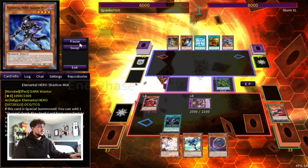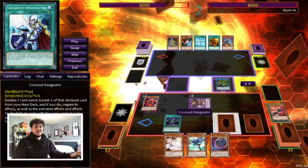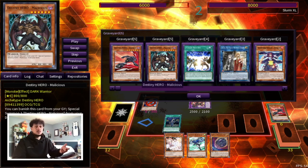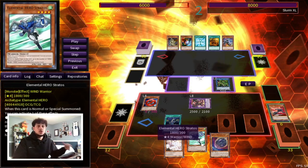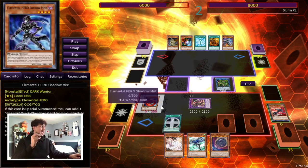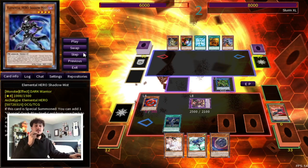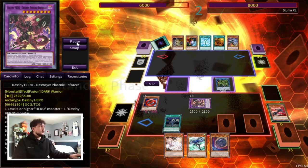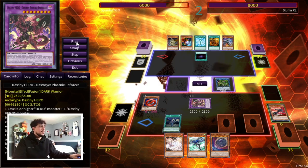Raynod has a cool effect — when special summoned, you add an equip card back from your graveyard. So we activate Raynod, add back Living Fossil, then use those two to go into Verte Anaconda. Then Living Fossil special summons Shadow Mist back so that Mask Change is live. We set Mask Change and Crossout, then summon DPE. We've also set up Malicious in the graveyard as follow-up for next turn.